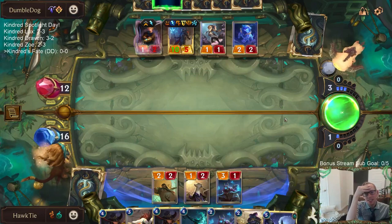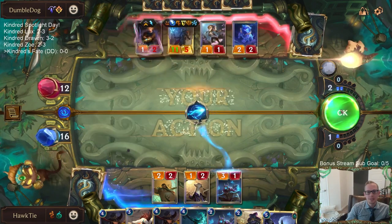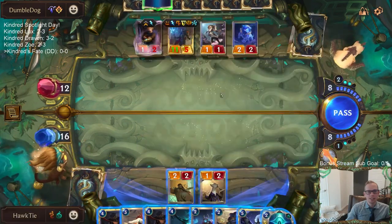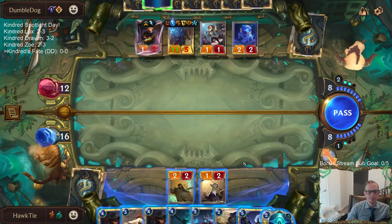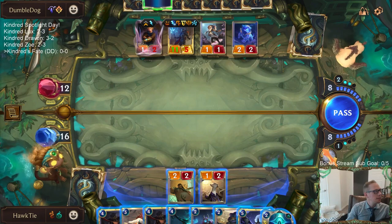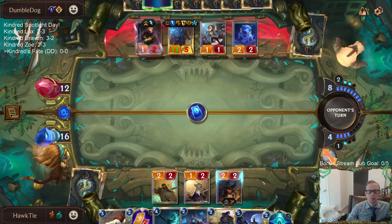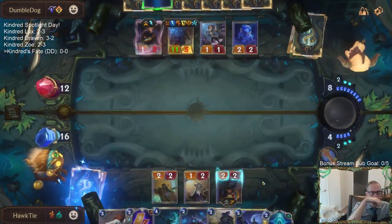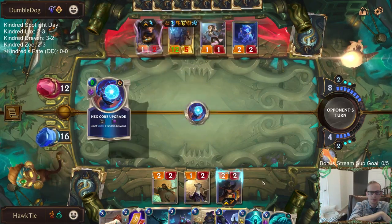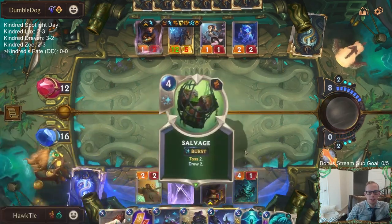Both Ledros gone — oh man. This has really worked out for our opponent: round one Zoe, round three Ezreal, round four Victor, and then removal for our champions. Yeah, this is just working out perfectly — both Ledros gone. I don't know how I'm killing this Victor in this deck. I don't think we can. We have a Ruination — okay, we do have a Ruination.